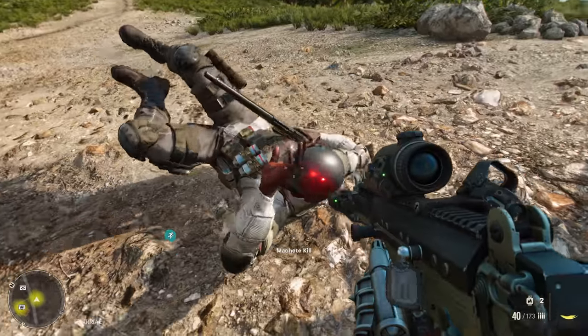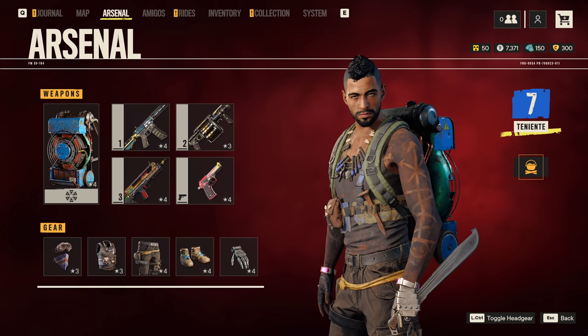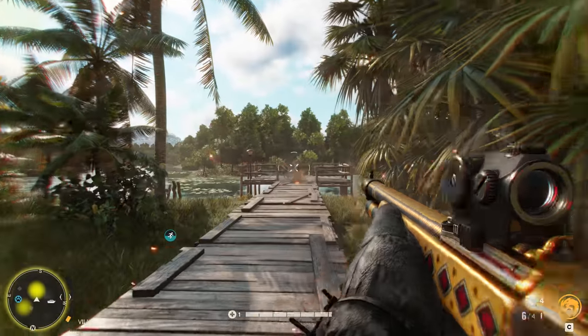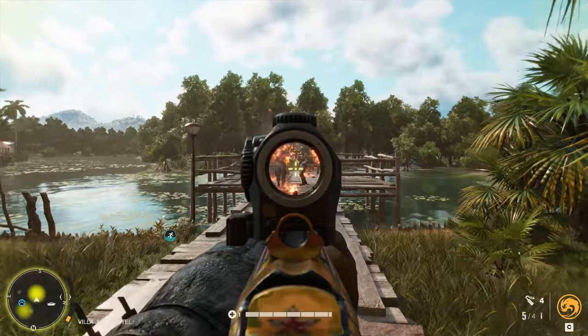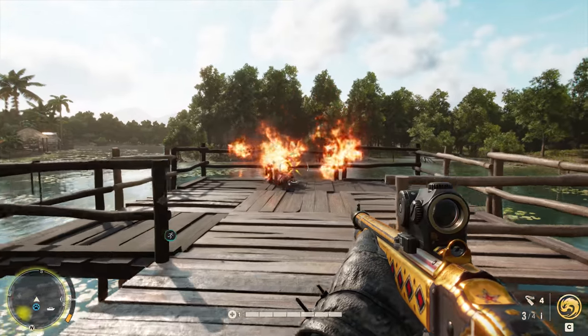So get your soon-to-be-tricked-out Danny Rojas ready — this Danny Rojas — and let's get the gun show started. First up, this is one you don't want to miss at the very, very start of the game: a powerful, area-of-effect fire-spewing shotgun.